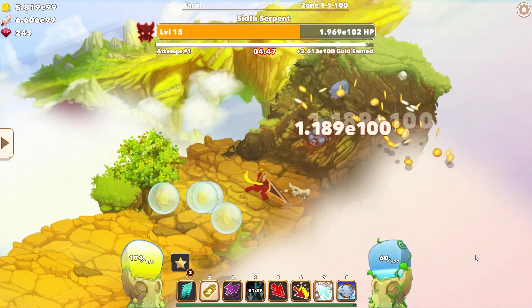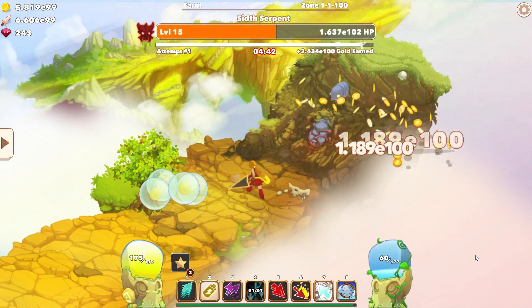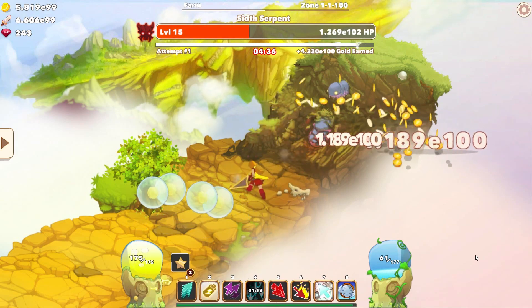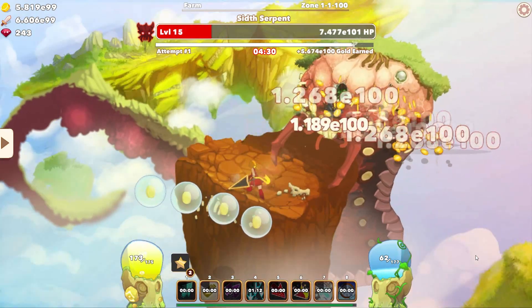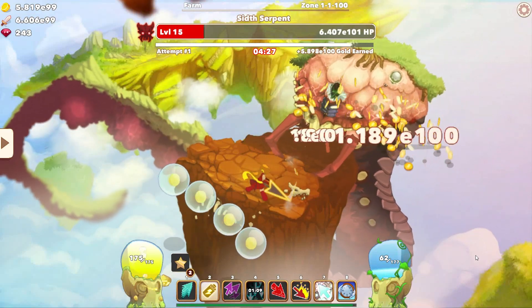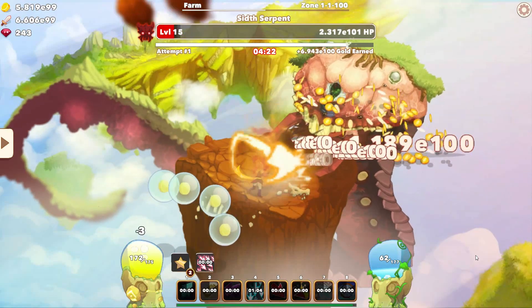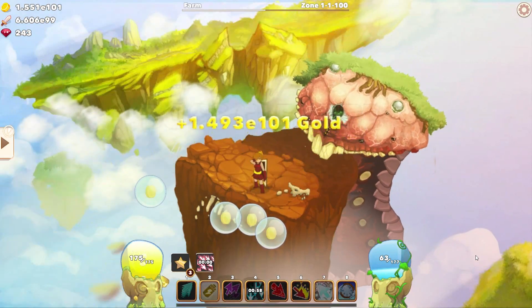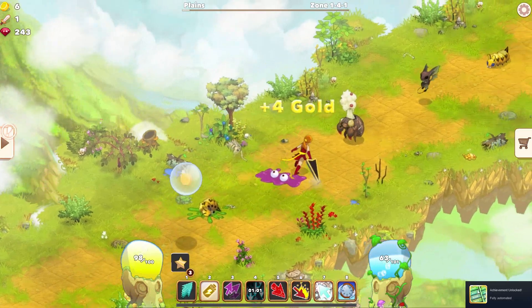I'm going to show it to you a little later in this video. I cleared World 3, so now I'm able to do world automation. I went back to Zone 1 because I wanted to capture the automation achievement live, so I started recording just at the end of the zone hoping it would pop up. Last time I thought maybe I clicked by accident, but now I think you might need to have world automation on to get the achievement. The boss just died — and yeah, they just popped up. I was really happy about that.